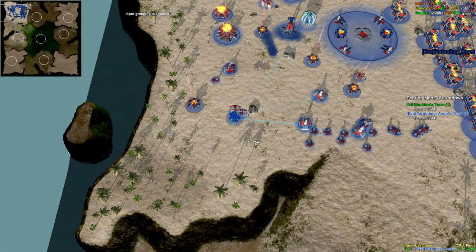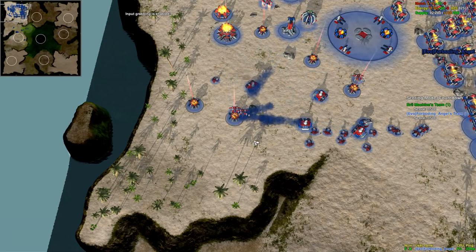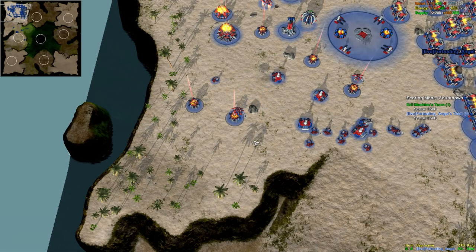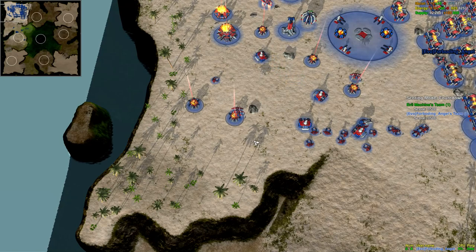In this way, you can actually have a dedicated builder building things like on your front lines or building your base. You can just put them on repeat and forget about it, knowing that if anything gets destroyed, he's going to go back and rebuild it.